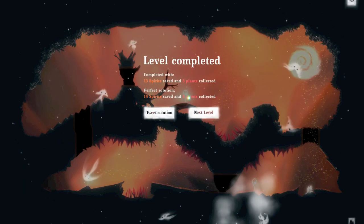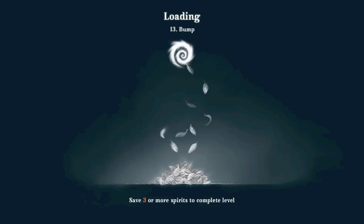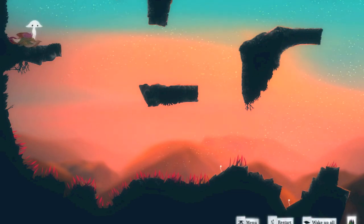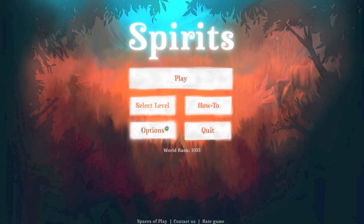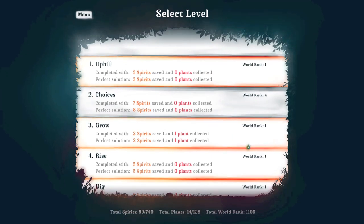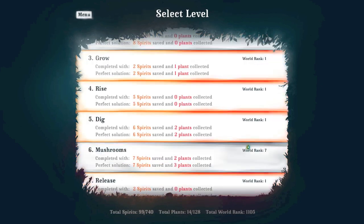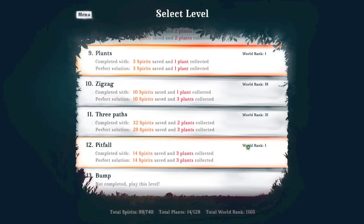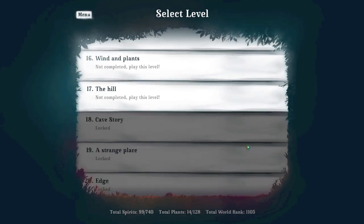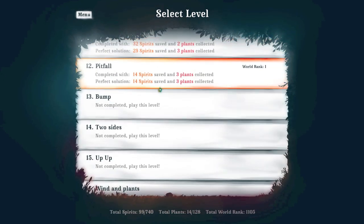I failed to save one spirit, so I feel pretty bad about that. Anyway, I'm done showing you levels — I don't want to ruin any more surprises. You can see I got a lot of world rank number ones for getting perfect scores, which is cool. Check Spirits out on the Mac App Store, I hope you have fun — it's a great game. Peace out.